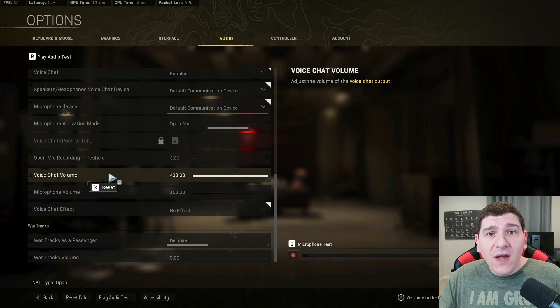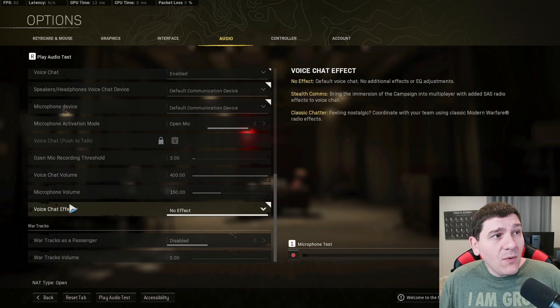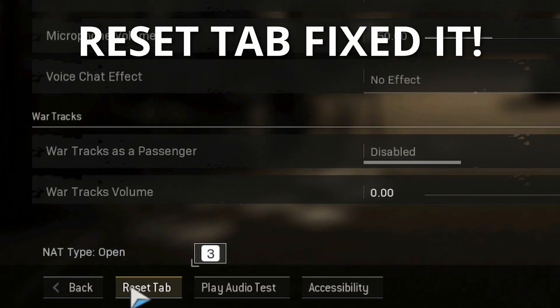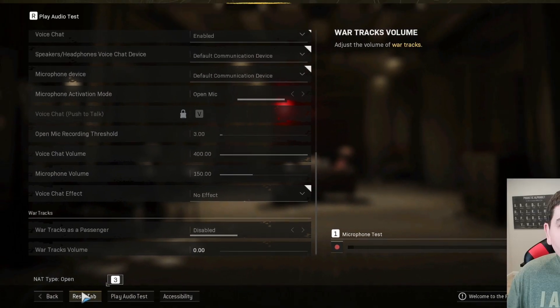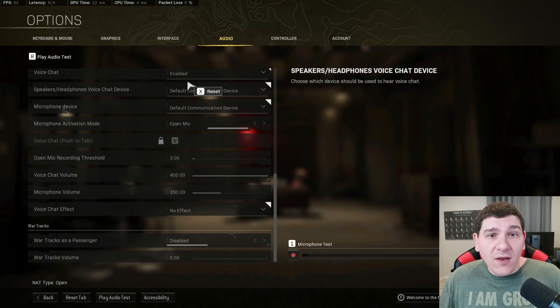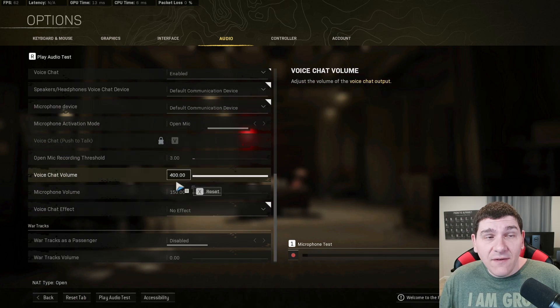I tried clearing out my config files, I tried deleting all my settings — none of it worked for me until I found the magic fix, and for me that magic fix was just to reset the tab. There's a button down here, you can see where it is on the screen right now. Once I reset the tab to default values, I went through and reset all the values back to what I had before, and now the settings saved correctly.